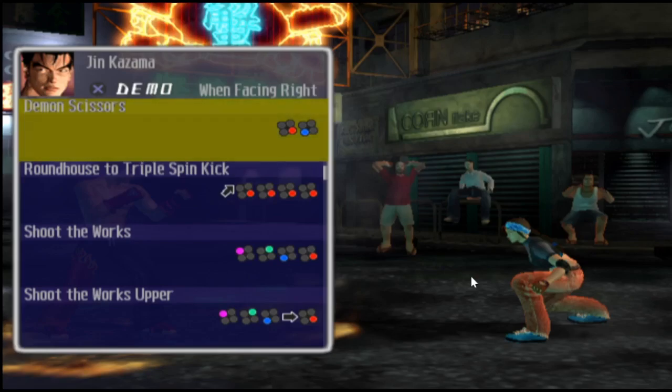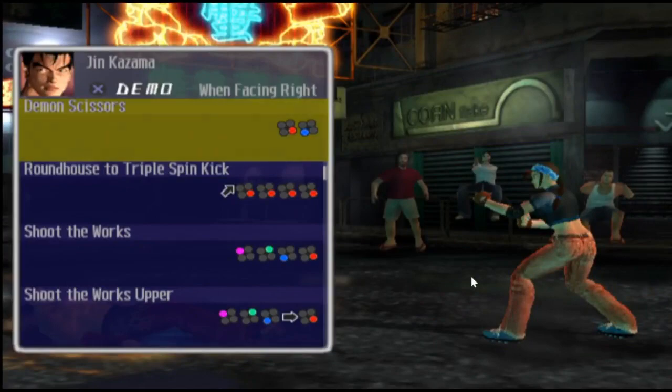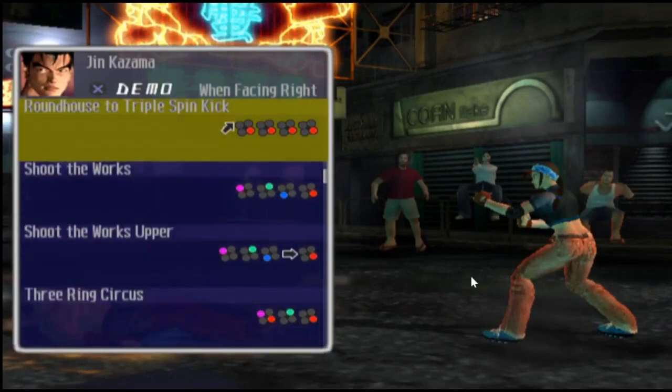Demon Scissors Kick, or the Demon Scissors. Pretty much similar to Paul's move from Tekken 4, especially. I don't know if he does it in this game, but similar to that move. It's really, really good to use when the characters are on the floor.